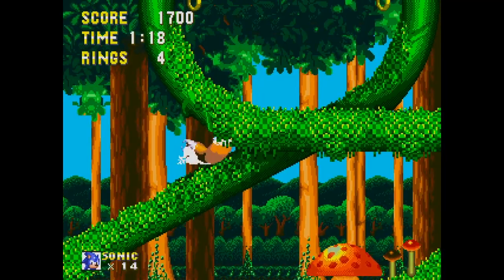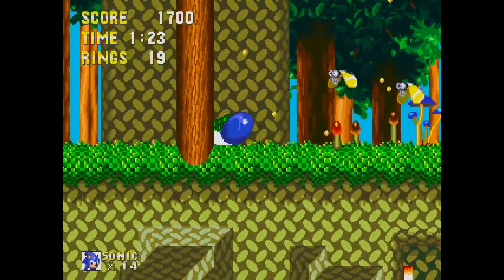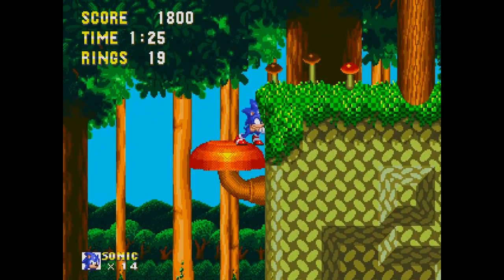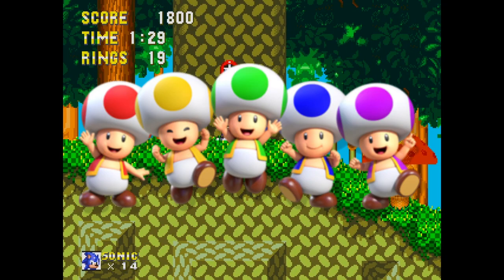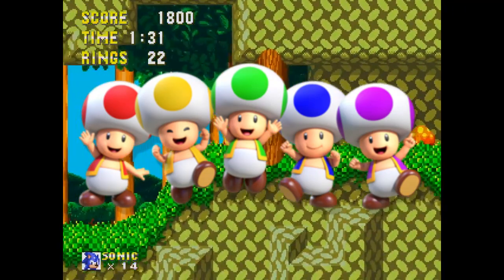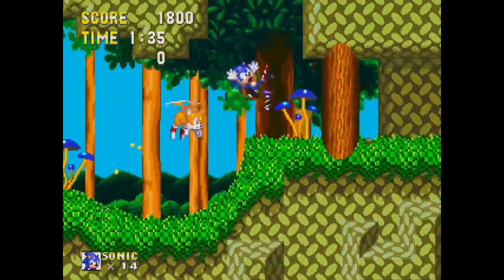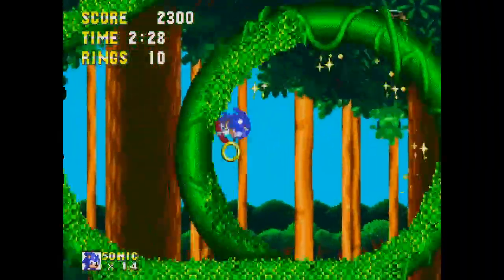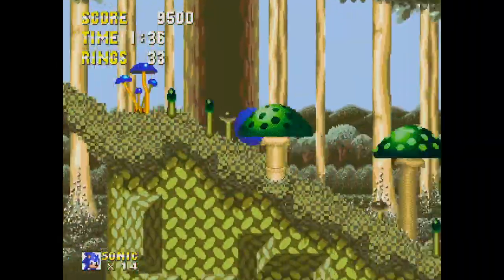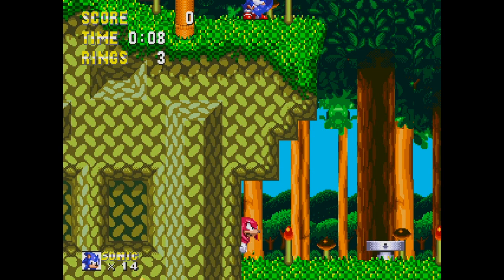Mushroom Hill Zone — basically a grassy, hilly forest full of mushrooms to bounce on. Take your stoner jokes out of here. We all know mushrooms are for growing into a strong, healthy boy. There are definitely some similarities to Green Hill because of the greenery, but it's quite different overall.